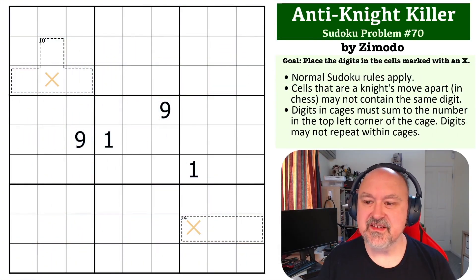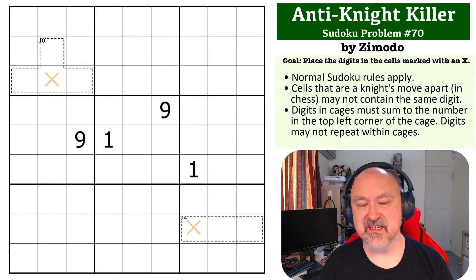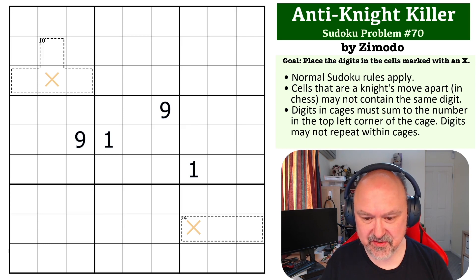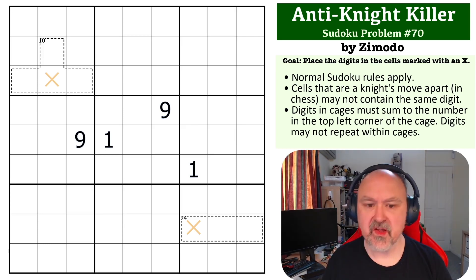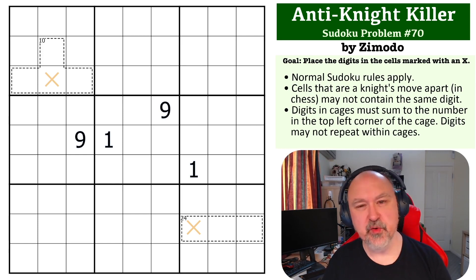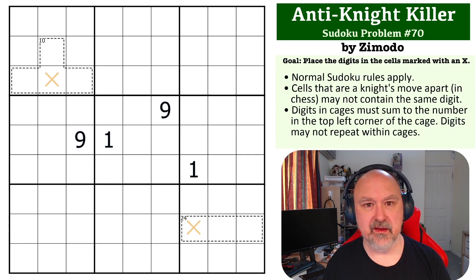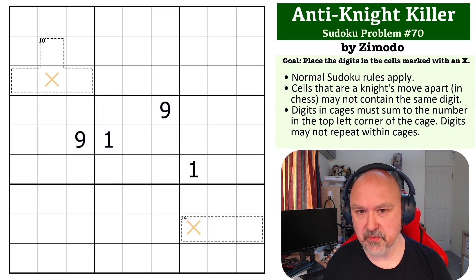Hey everyone, this is Brimster and this is number 70 in my sudoku problem series. This is an anti-knight killer by Zamoto — thank you Zamoto for submitting one of these, it's always good to get new setters into the mix. The way this one works is cells that are a knight's move apart in chess — two in one direction and one in the other — cannot be the same digit. In killer cages, digits must sum to the number in the top left corner of the cage.